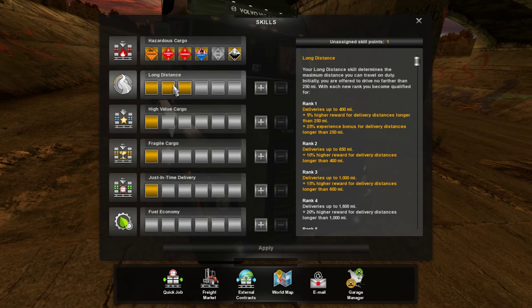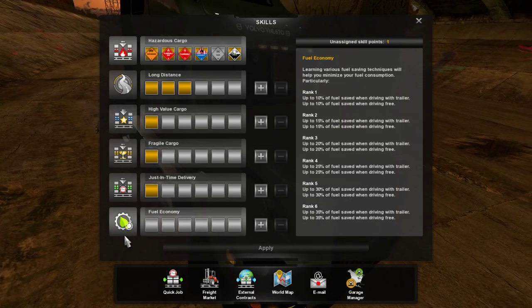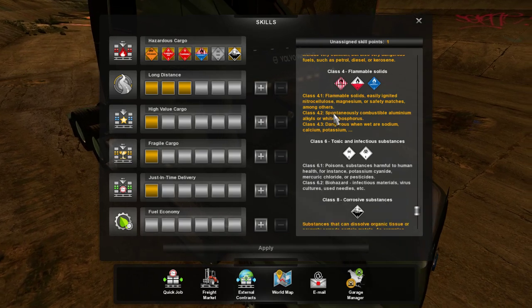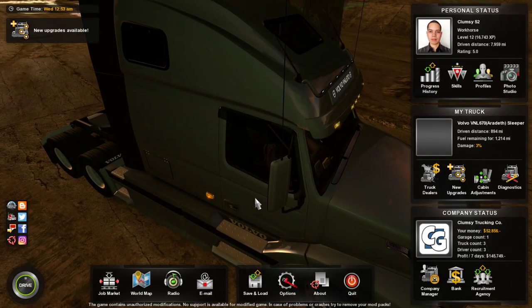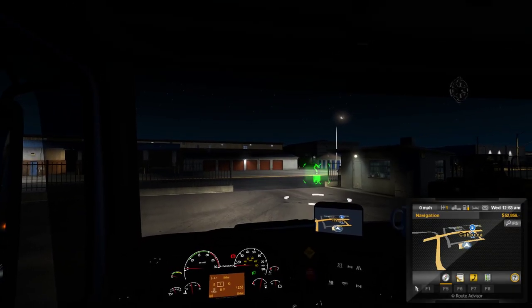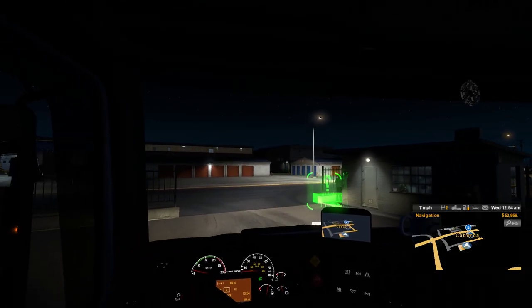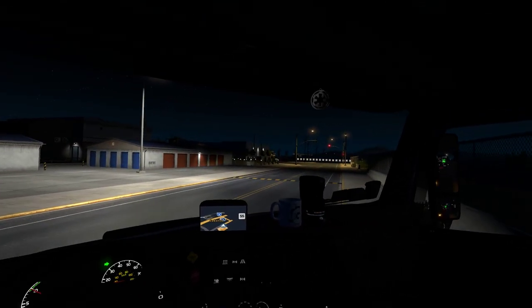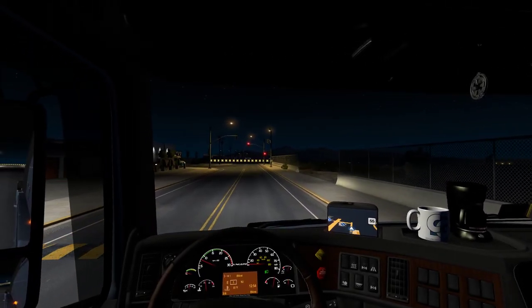Let's complete the ADR list — toxic and infectious substances. That gets us to a full ADR certification. Let's sleep here so we start the next episode with daylight, and at least end this episode with better visuals.